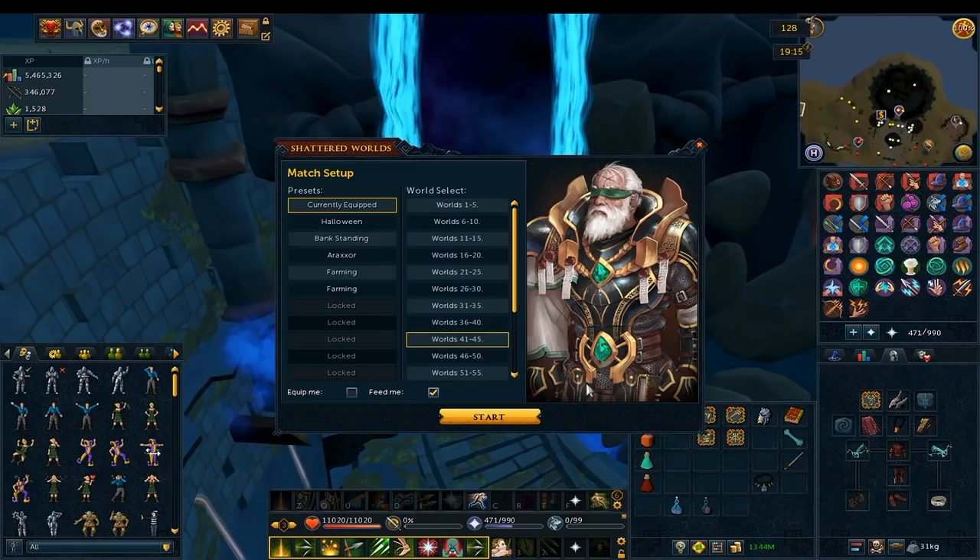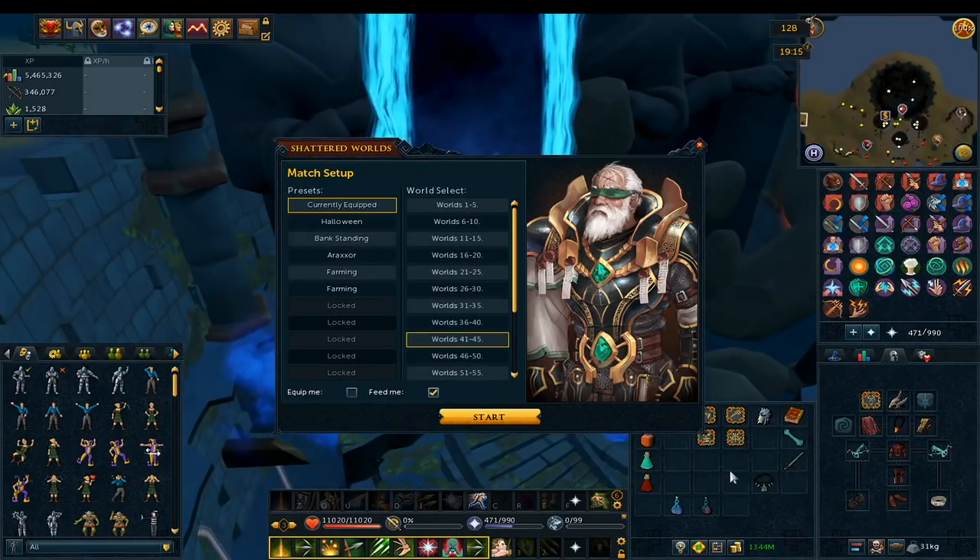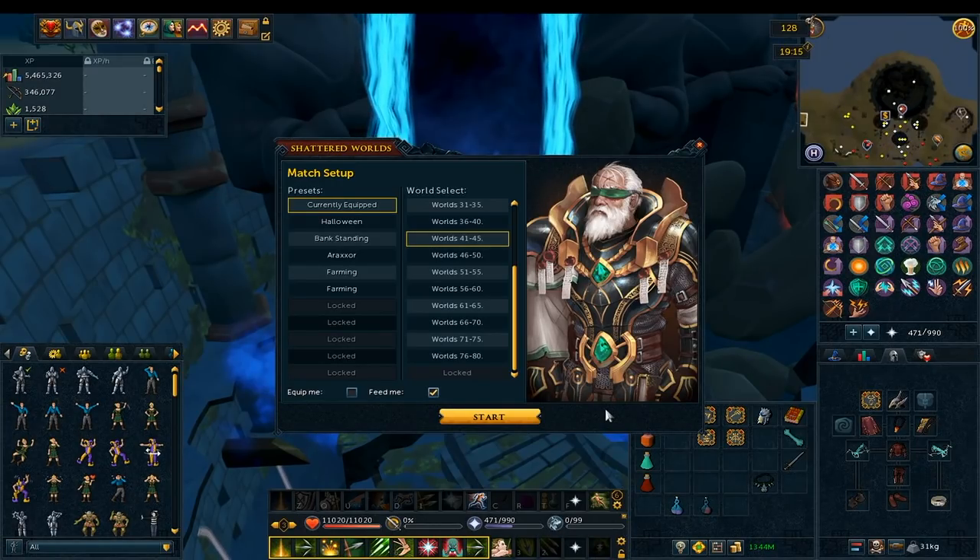For familiars, I'd highly recommend bringing a Steel Titan or a Nihil. Below World 80 I haven't needed extra food storage, so a Nihil or Steel Titan for increased DPS is more useful. Above World 80, or if you're going for the gold challenge, a Yak might be better — but use your own discretion. If you can't use any of those, just bring a War Tortoise with some extra equipment.